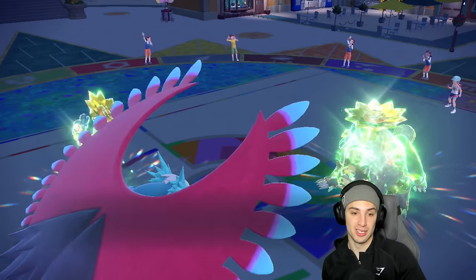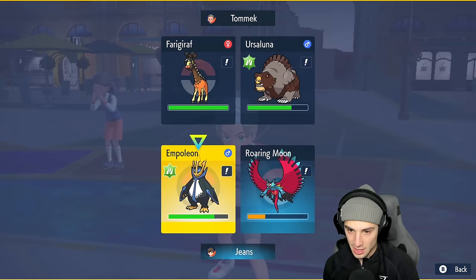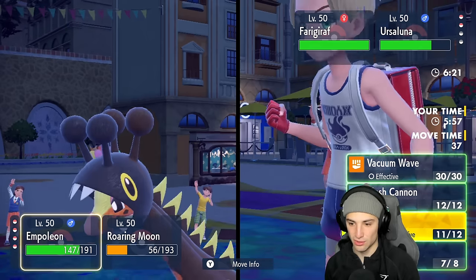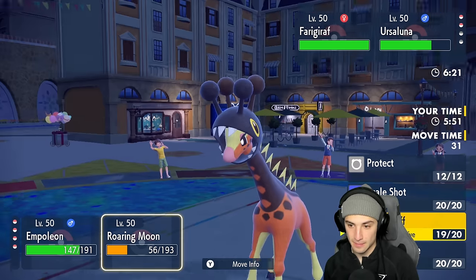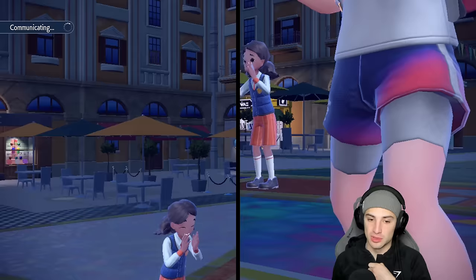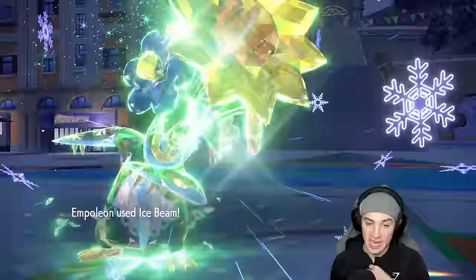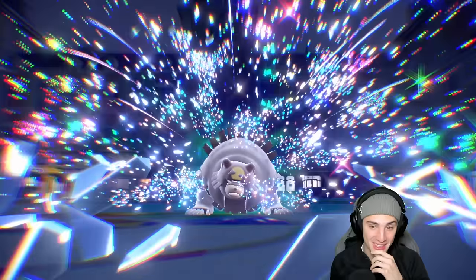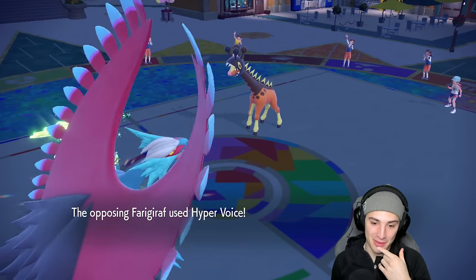With no Flame Orb if Ferrothorn comes back we need to check how many Trick Room turns are left - three turns, a bit rough. I go for Knockoff again and we're slower than Ferrothorn in Trick Room. Wait - Empoleon is actually sweeping in Trick Room right now! They have Trick Room up and Empoleon is just wiping them out. Hyper Voice, knockoff dealing damage - we're gonna get the sweep.